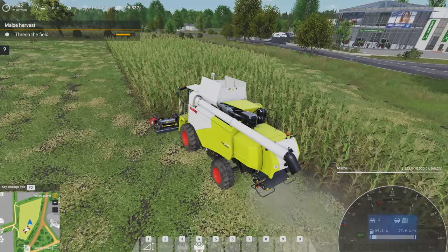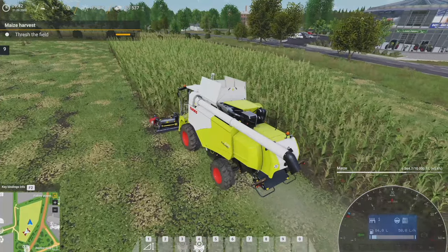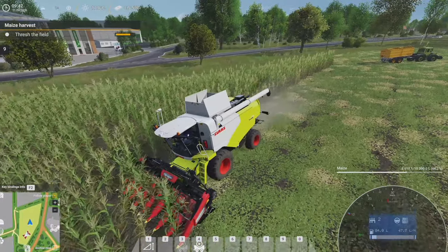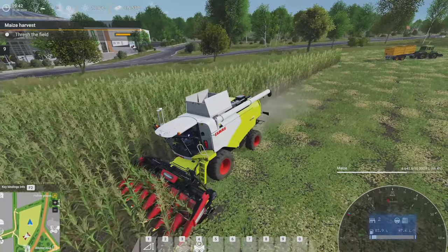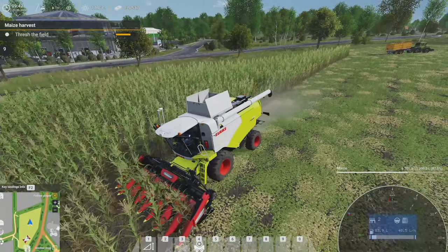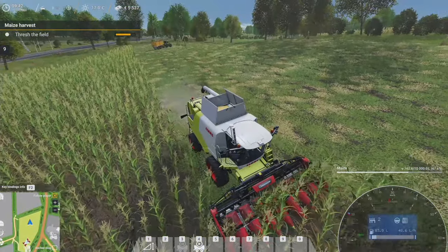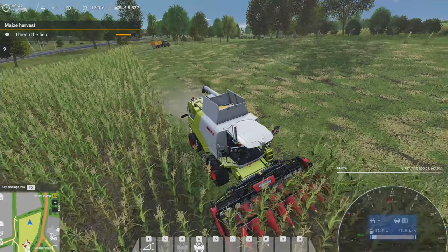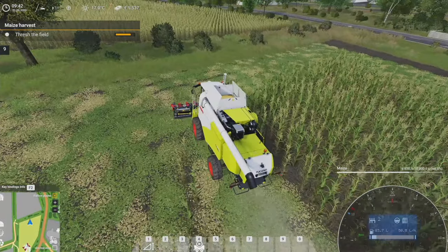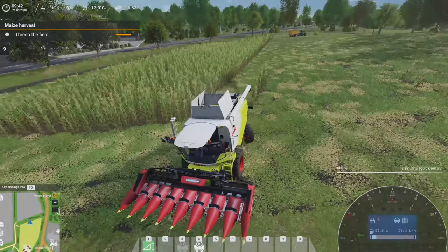That's interesting — it reset my cruise speed. I wonder if that's because I detached the header. Anyway, I will say that in the release version the tutorials and scenarios are pretty well done — they're well-scripted. I haven't hit any major bugs with the tutorials themselves. This is the first one where the AI was interacting with me. Kind of disappointed to see the same old bugs are still there.